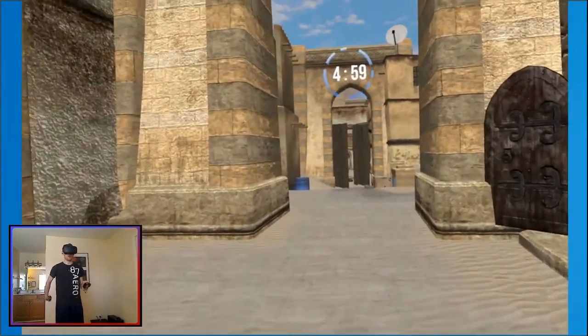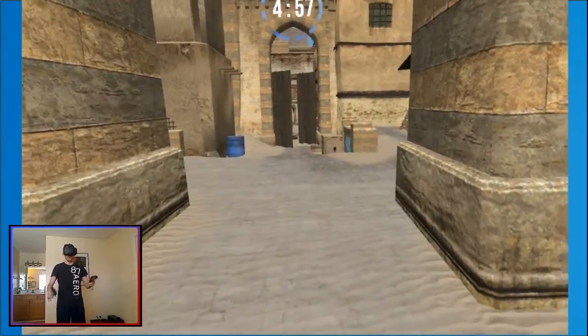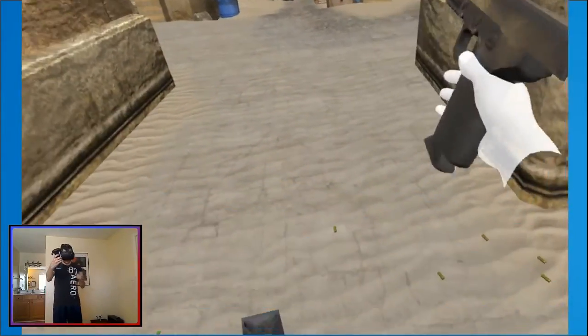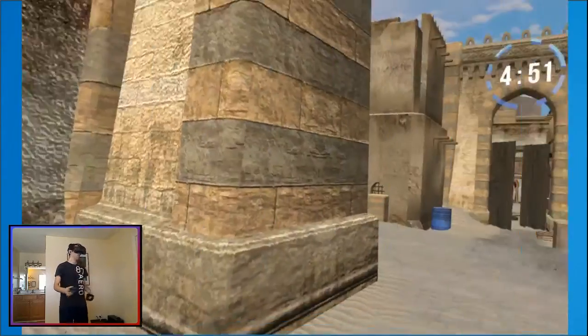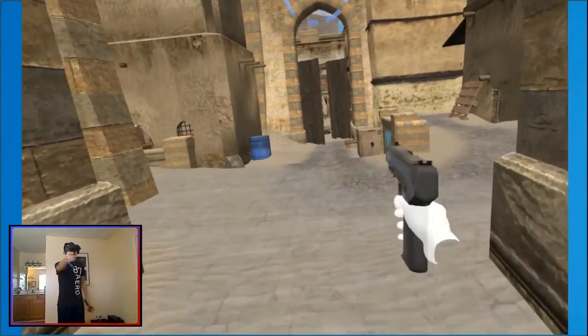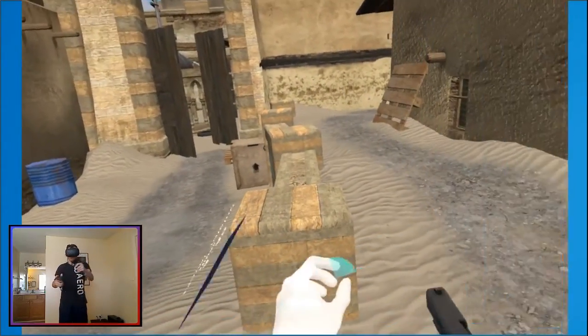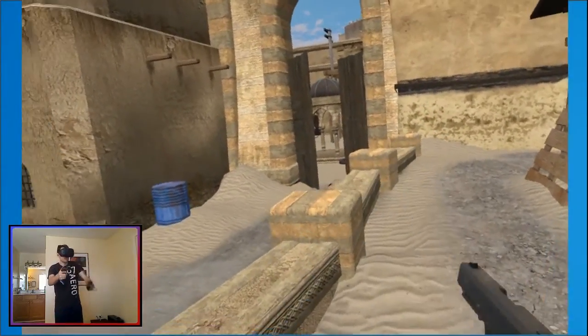Some people say they have a problem moving and shooting, but with pro movement you can still move and shoot pretty accurately. It just takes a little bit of practice. You can move forward and shoot accurately with one hand, or you can dodge around corners and shoot with two hands.